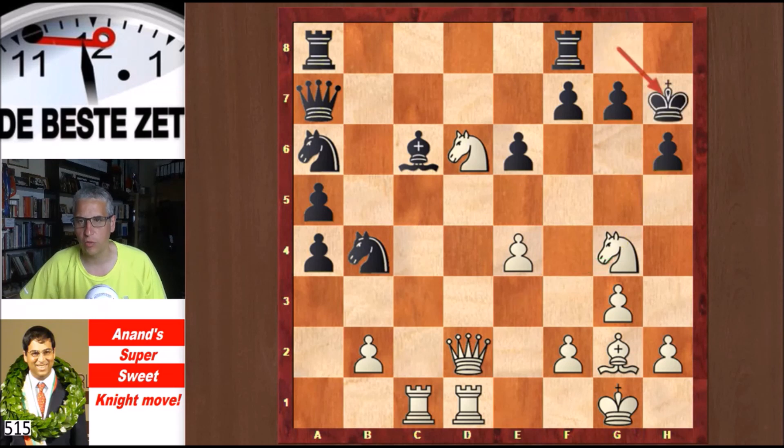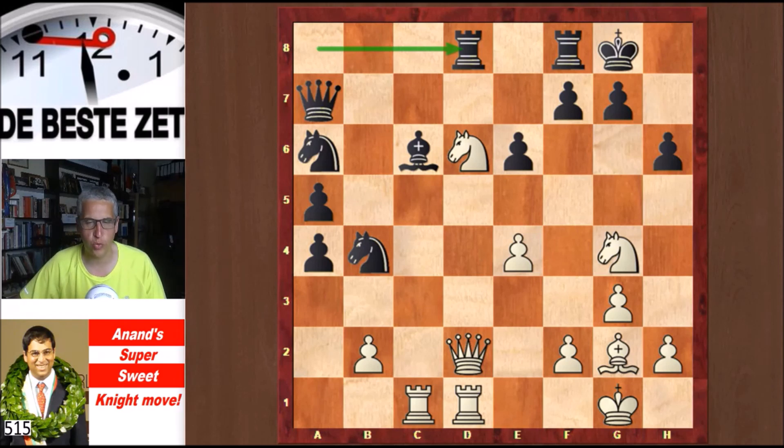Kh7 is a move Anand looked at during the game, but his conclusion was that White has a huge attack. Topalov did not play Kh7 — he played Rad8 in this position. And now we get that super sweet knight move from Anand: it is indeed Nxh6 check, a piece sacrifice to break down the defense around Black's king. The knight rules!